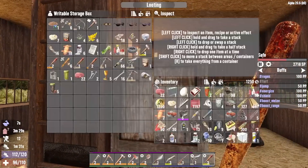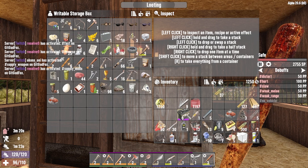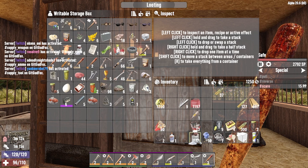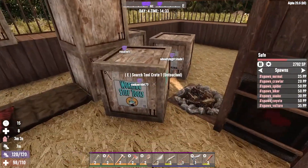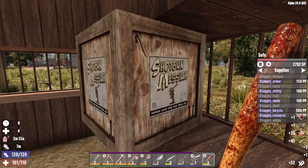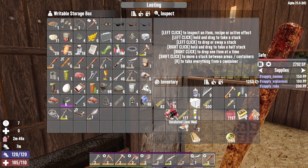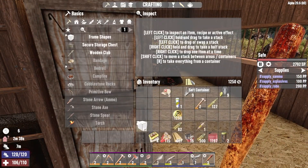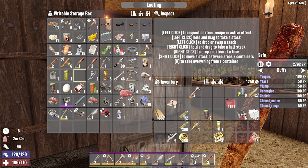Now we can dump all of this crap off. Stuff that I'm not using all goes in here. Eat some food. We got some supplies coming in from Jennifer, from Nightshade, from Resolve, and from Okun's Oni — thank you very much. We should probably cook some meat — seems like a good idea.